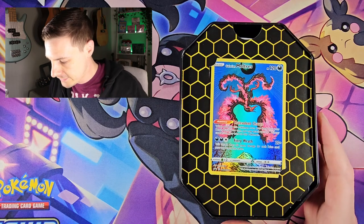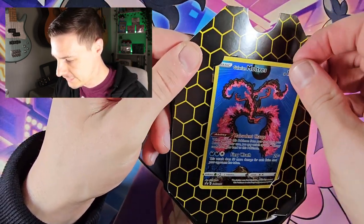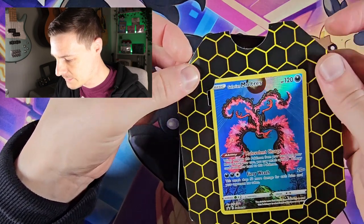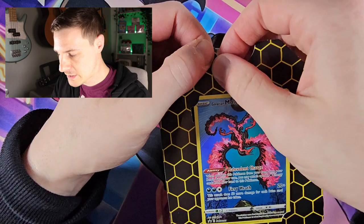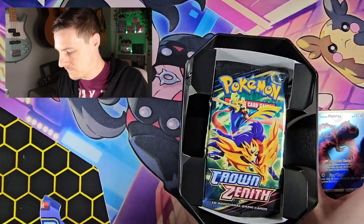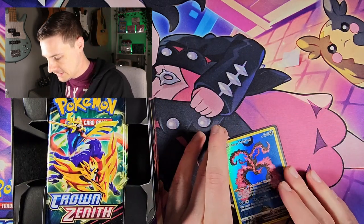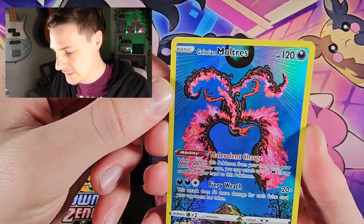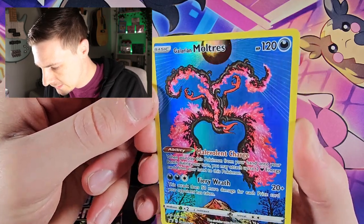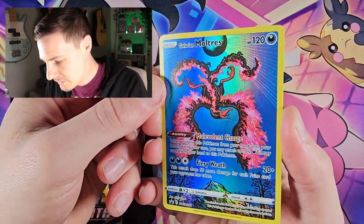We are here with the Moltres tin. This is the sweet little promo card I was talking about. I really do like the look of this Galarian Moltres and I'm always a bit wary of getting it out of the package — I don't want to damage the corners. There we go, easy does it. It is nicely centered, printed pretty well, I can't see any print lines on it.